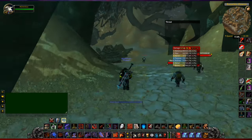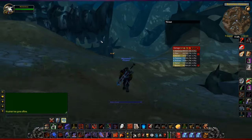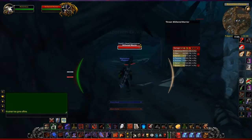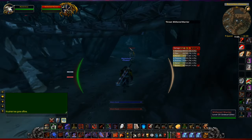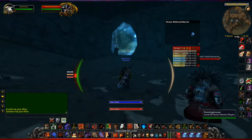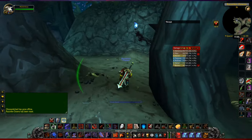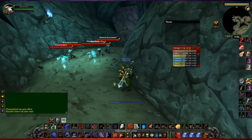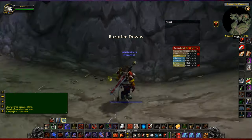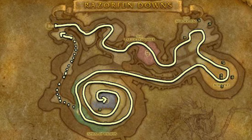Just follow this round, sticking to the right hand side, until you see this nasty looking thing here. We're going into Razor Fen Downs now. You might have noticed the video jumped — I forgot to reset the instance, so I thought I'd run through this area again. At the entrance there are two paths, a left path and a right path. The left path is a lot longer, so you want to go right.